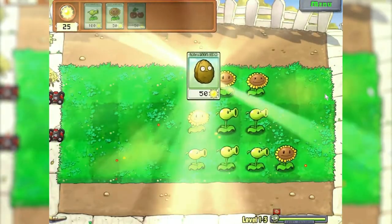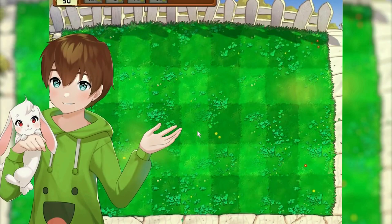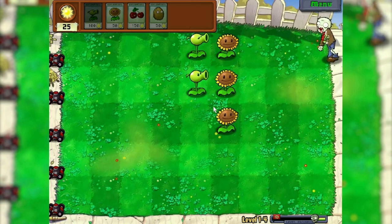Walnut — probably this irreplaceable plant will be in this challenge. Level 1.4, and that's the whole field opened. Maybe it's good, maybe not — I don't even know, probably good because we have more space and lawnmowers.